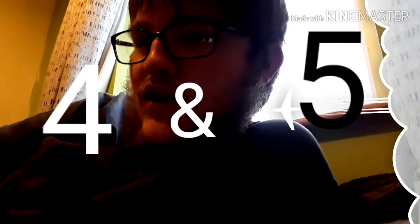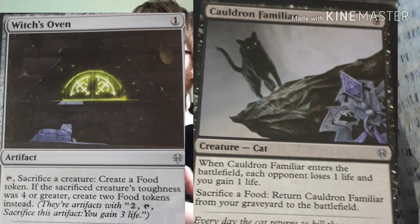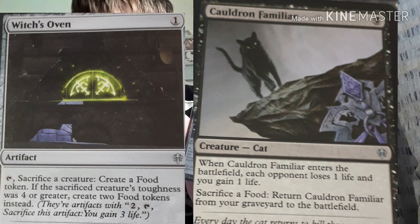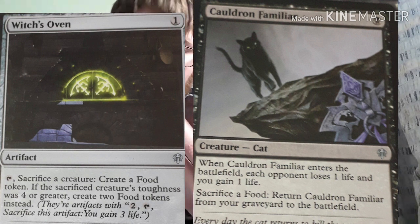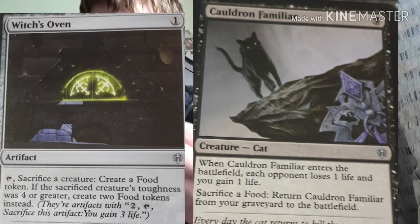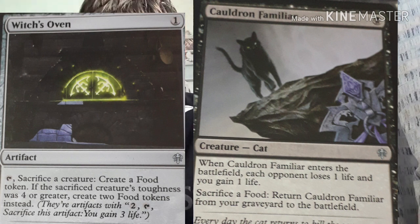Hey guys, this is me from the future again. Basically I'm going to mention two cards - this is a combo, a familiar combo. These two cards together I really like. Basically losing this: when they enter the battlefield, each opponent loses one life and you gain one life. But the opponent you're going against will lose one life. This is good because sacrificing the creature creates a food token. If you sacrifice a creature with a toughness of 4, Gator, you create two food tokens. To return this Gator you sacrifice a food - do you see the combo there?